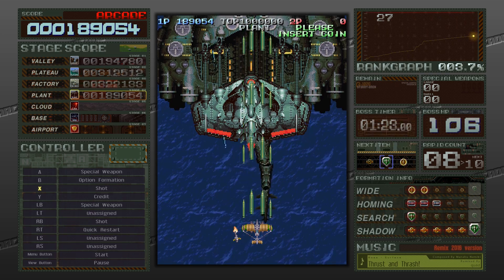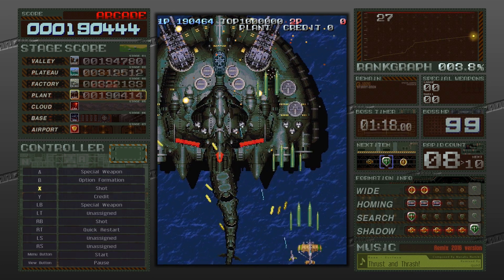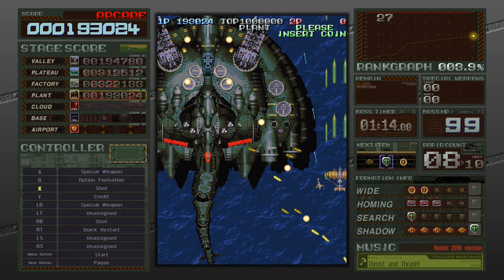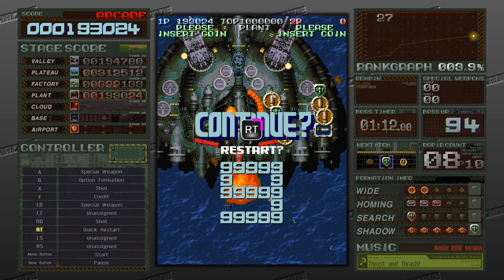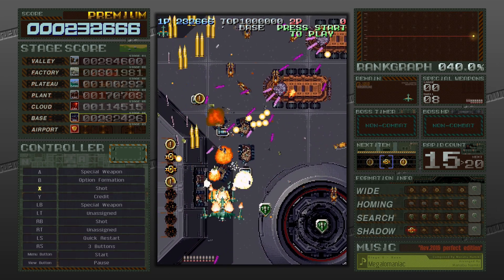The more you play through Arcade mode, the more credits you earn. Credits act like continues, and you'll eventually unlock the ability to disable credits altogether, allowing you to continue as much as you'd like. The only real difference I noticed about Premium mode is that when you get hit, you don't immediately blow up. Instead, you automatically unleash your special weapon. When you're out of special weapons and get hit, then you blow up.